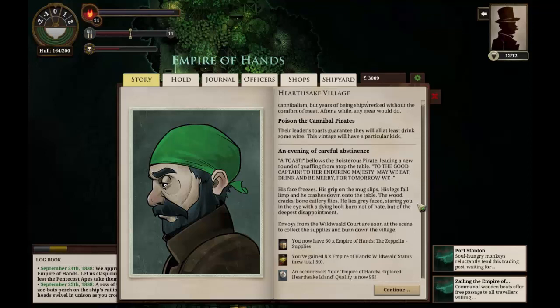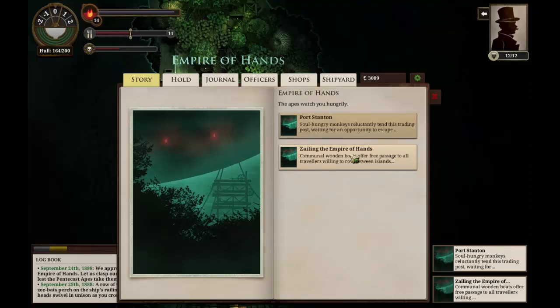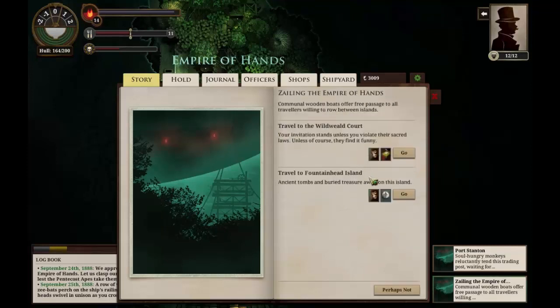Well, we have sixty supplies for the zeppelin — not quite the hundred I was hoping for, but we've gained eight status and we've murdered a whole bunch of cannibal pirates. Surprisingly, nothing bad happened to us — we actually didn't get injured at all. What do you know? Let's travel to the wild-wheeled court, or perhaps we'll head to the Fountainhead Island first. Let's go here. Why not?